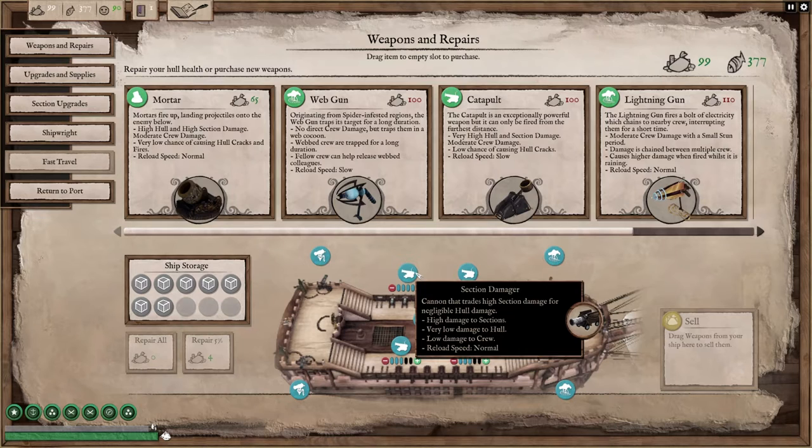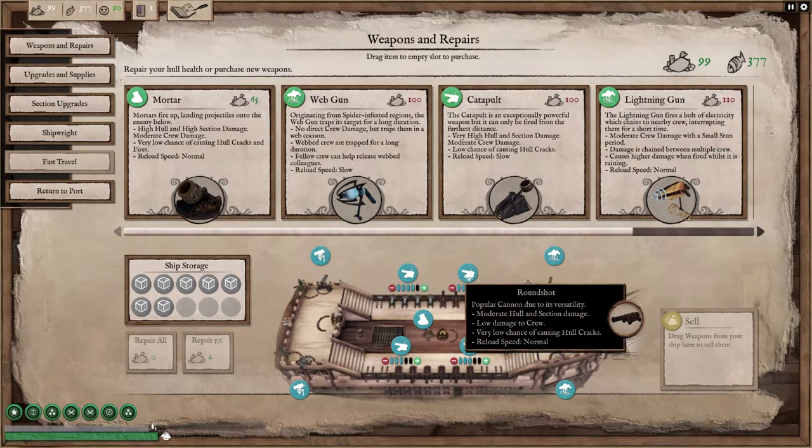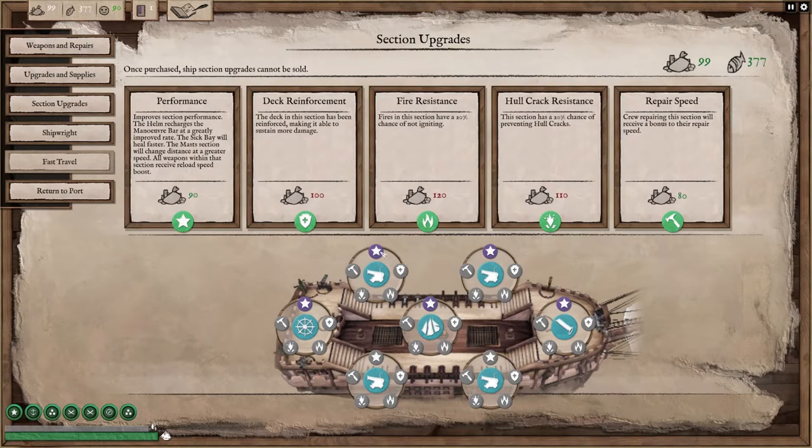As the quicker you knock out a section, they will not be able to use the weapon associated in that section. And if there's something that scares the hell out of you on the other side, you want to take that out as fast as possible. On this side I still have the regular round shots, but I have the section of the ship upgraded for speed, which increases the reload rate. Plus I have a cannoneer on each one with reload speed increase.